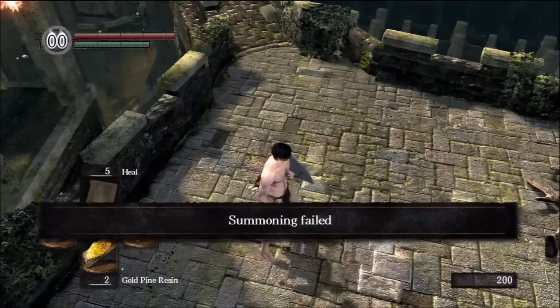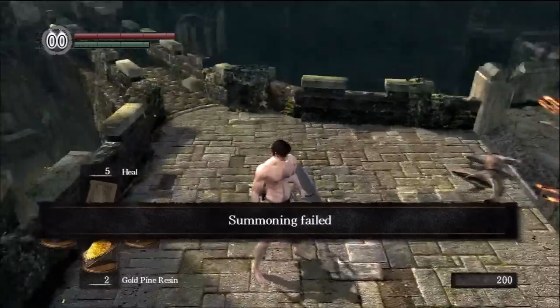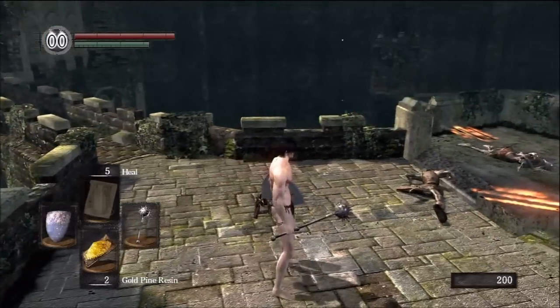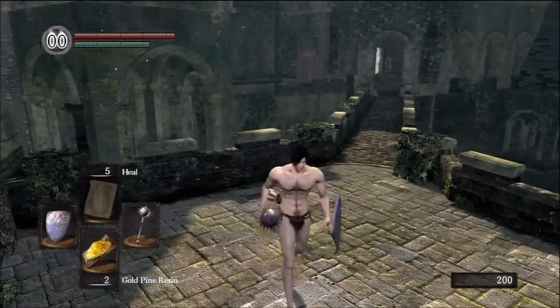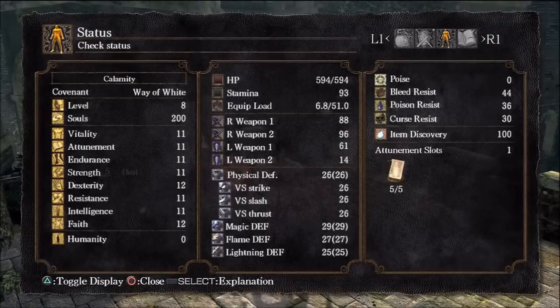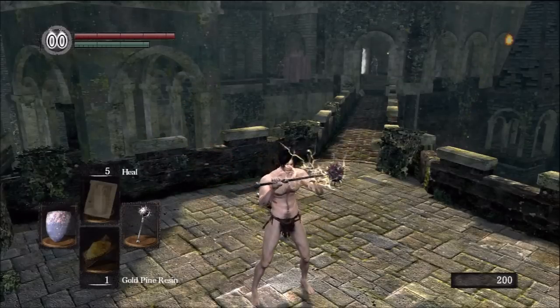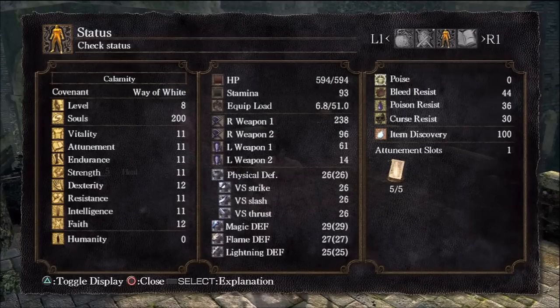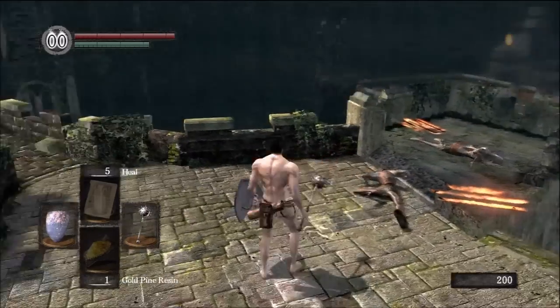Since I obviously can't summon anybody, I'm going to show you the absolutely amazing damage increase of the Gold Pine Resin. My current attack with the Morningstar is 88. With the Gold Pine Resin, it becomes 238. What a boost in damage!